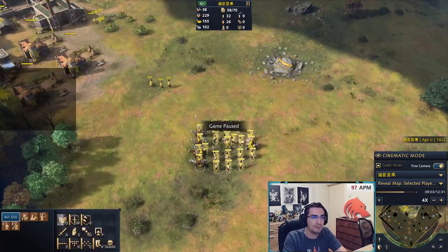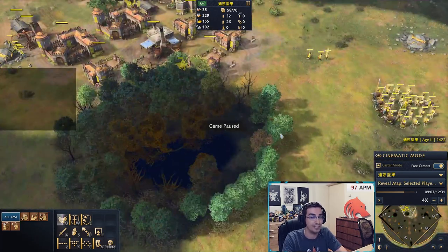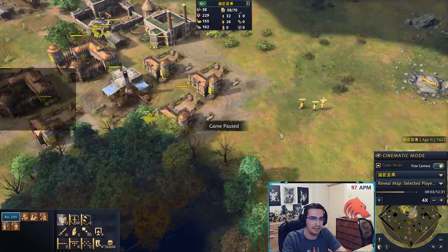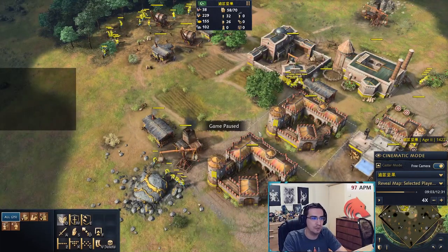Don't attack under TCs. There are always good targets: attack their wood line, their food sources, their gold. Always find somewhere you can deal damage.